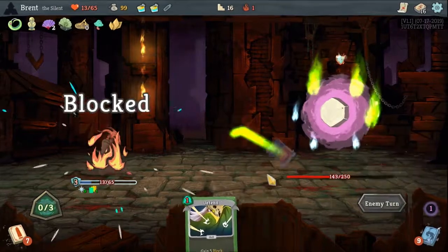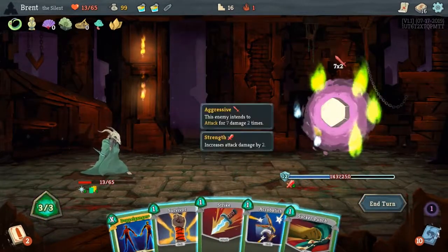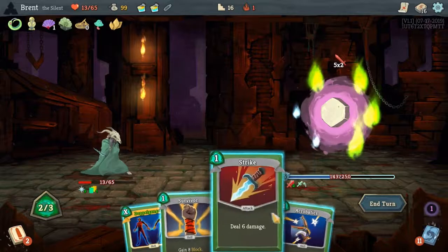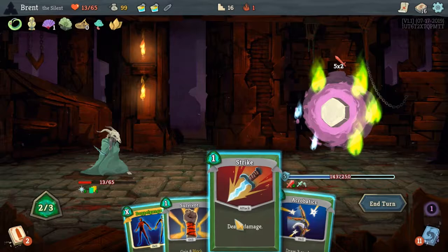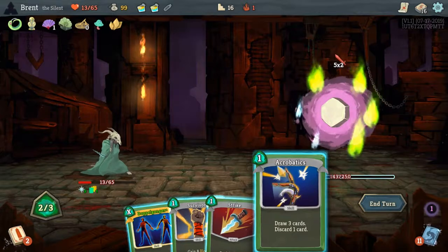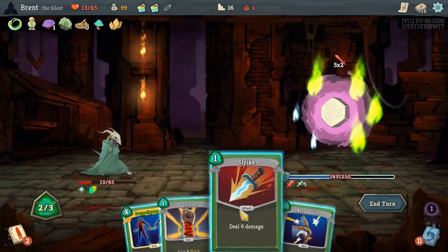Glass Knife and Strike. Can we fully defend? Keep the Weak end — so 10 damage. Not unless we Acrobatics. I don't think we can at all, because if we Acrobatics we play one but we have no zero-cost cards. So it would make no sense to play it.